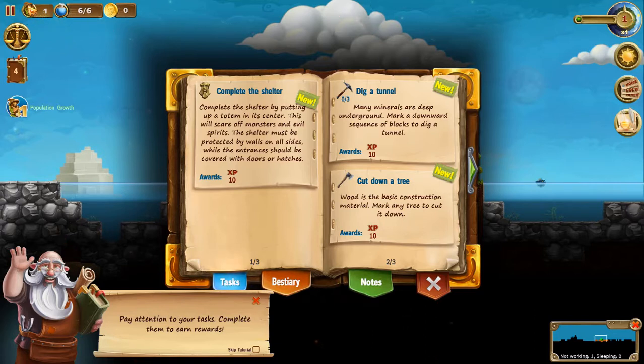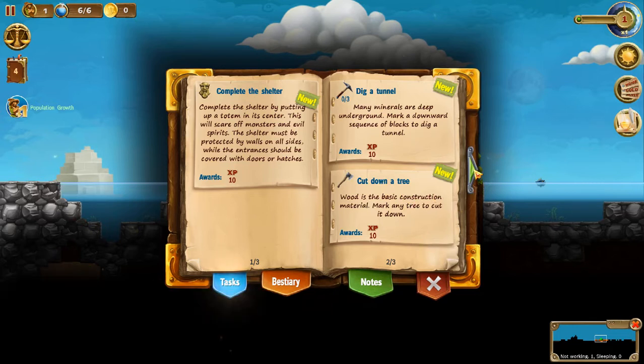Over here to the left, there's the picture of your dwarf. You have that number one — that's how many dwarves you have. Okay, let's go ahead and cut down a tree. That's my first objective that we'll be able to complete here real quick.